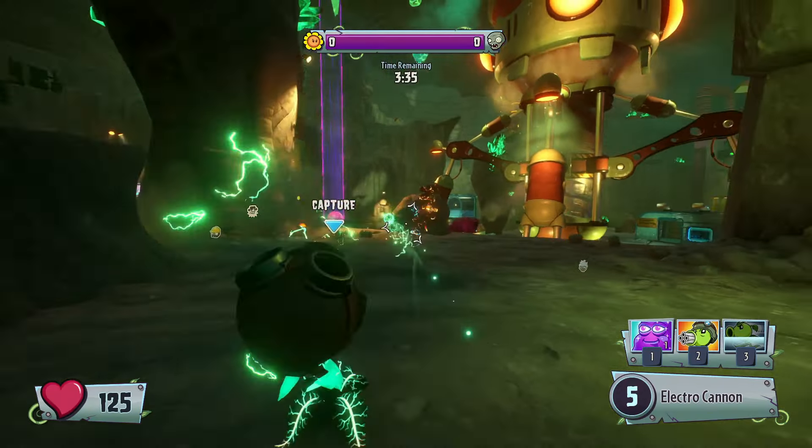Electro-P's second gimmick is that he's an electric character. Electric characters' damage has the ability to chain onto multiple targets. Which means, if there are two targets beside each other and an electric character attacks one of them, damage will be inflicted onto the other target as well. The only way to avoid the electric damage is if you don't stand beside any teammate. Sadly, healing doesn't cancel the electric element.